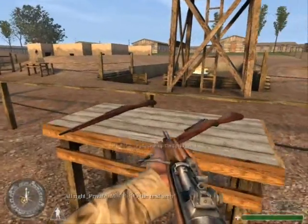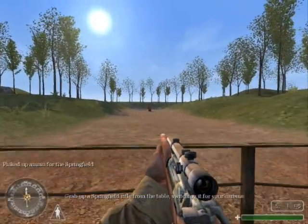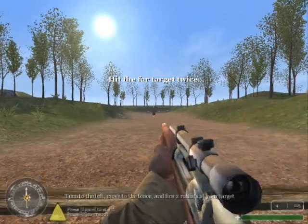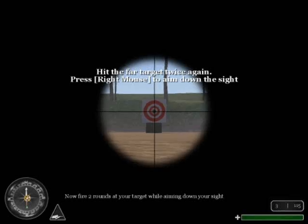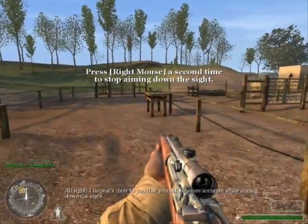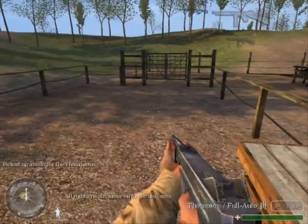All right, Private, move on to the next area. Grab a Springfield rifle from the table, switching it for your carbine. Turn to the left. Move to the fence and fire two rounds at your target. Now fire two rounds at your target while aiming down your sight. I hope it's clear to you that you will be more accurate while aiming down the sight. All right, Private, move on to the next area.